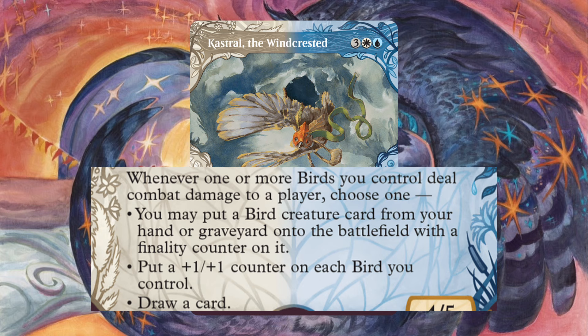Castrol the Windcrested is a 5-mana — 3 generic, 1 white, 1 blue — 5/4 legendary creature bird scout with flying. Whenever one or more birds you control deal combat damage to a player, choose one: you may put a bird creature card from your hand or graveyard onto the battlefield with a finality counter, put a +1/+1 counter on each bird you control, or draw a card.